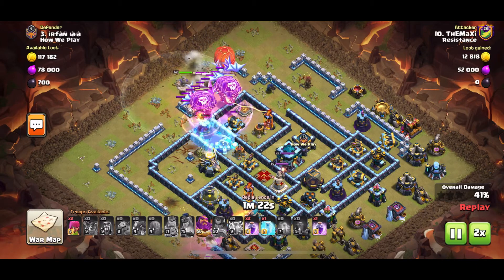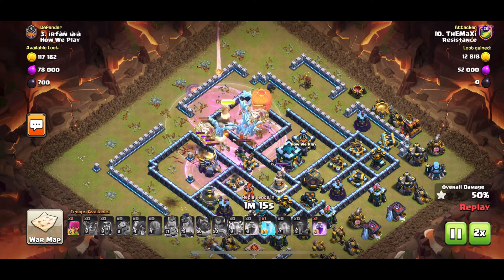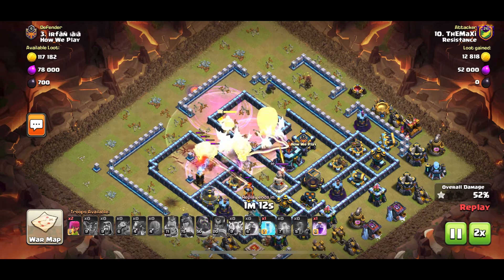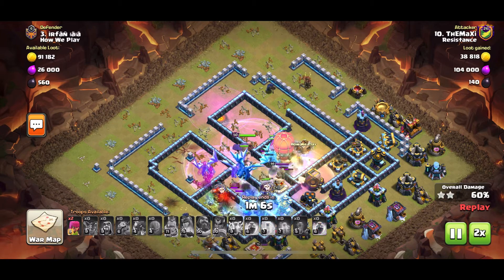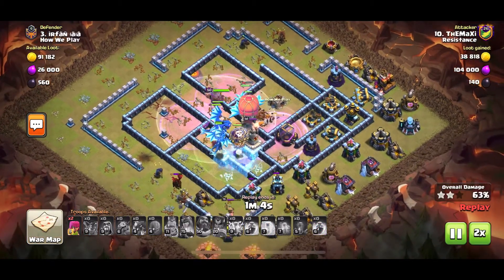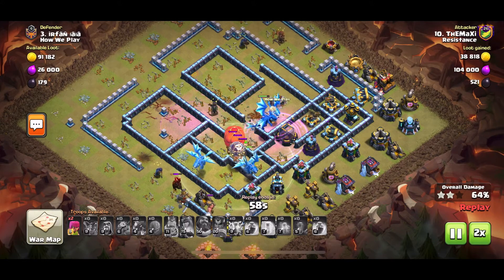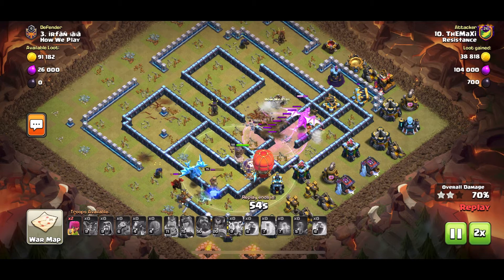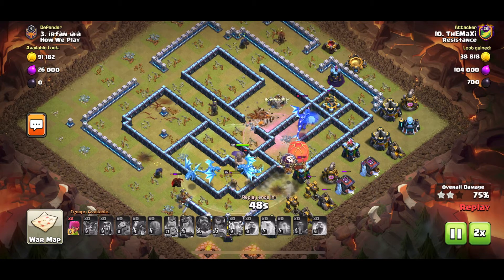Now that the Queen and the King with the RC have created a nice funnel, they can all go inside. He uses a couple of rages in the middle with the Warden ability — Town Hall goes down. Uses the final rage at the back end. One of the Expos is on the ground and the other is in the air. The Hound is there so it's going to be stalling one of the E-Drags.